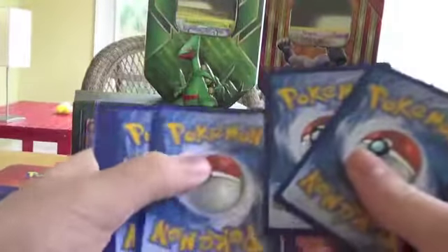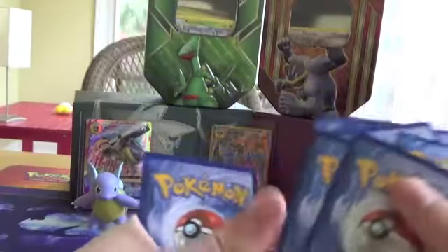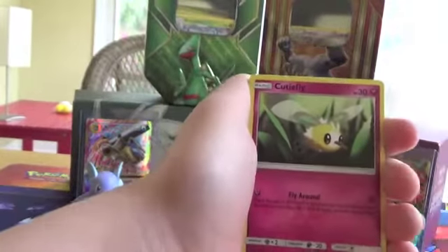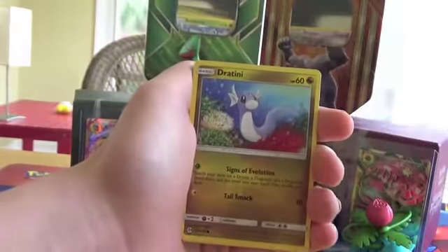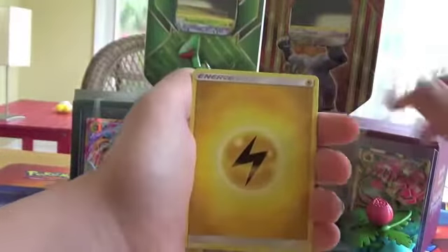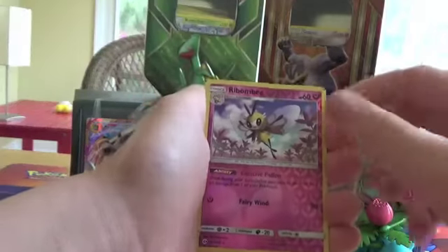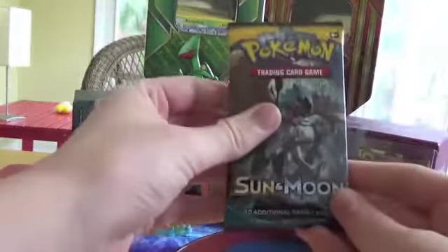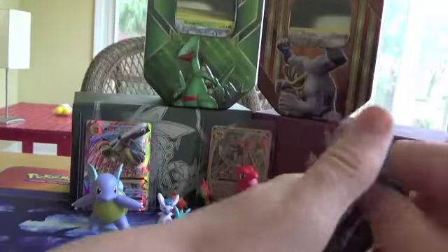First pack, here we go. We have Cutiefly, Dratini, Spearow, Psyduck, Eevee, Electric Energy, Spinda, Steenee, Energy Retrieval, a Reverse Rare Ribombee, and a Primarina. My favorite starter and a Reverse Rare Ribombee — it's not amazing, but that's why we bought seven packs. Hopefully we get something amazing; if we don't, then Sun and Moon just hates us.